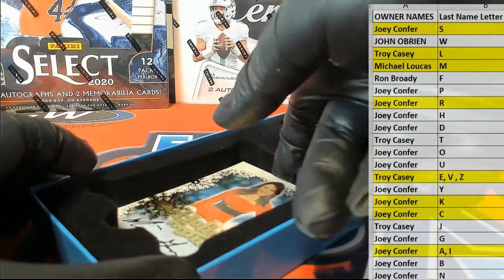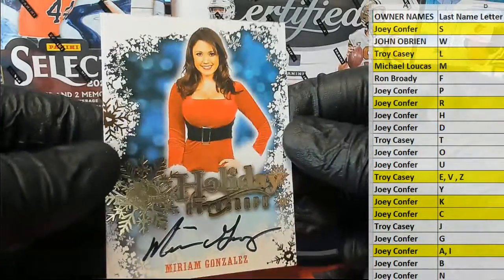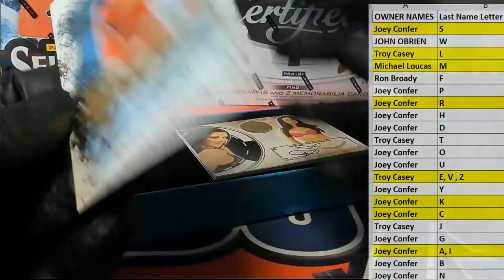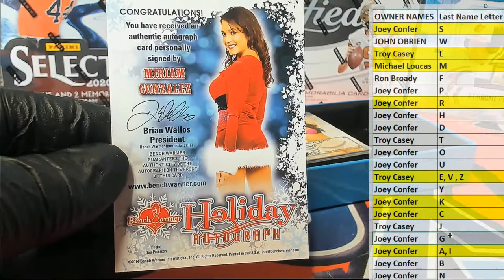Now when I first started doing breaks, she was the most expensive Benchwarmer and most popular — Marion Gonzalez. She was extremely, extremely sought after. Marion Gonzalez right there — letter G, that is Joey C.